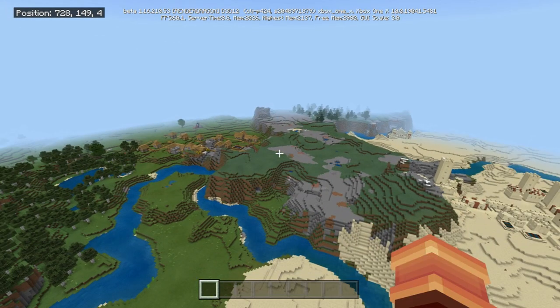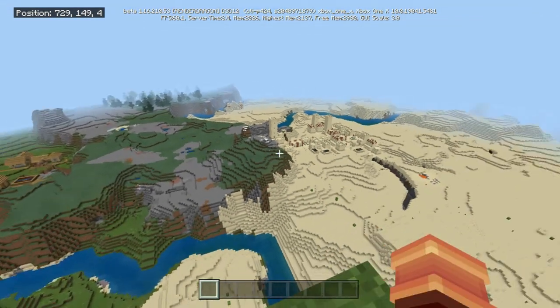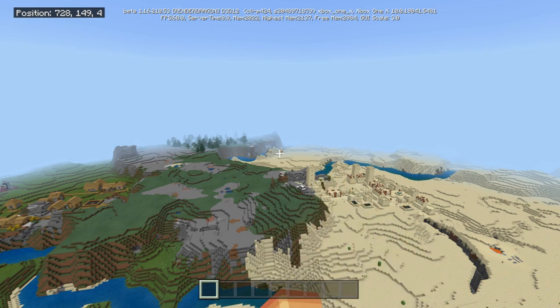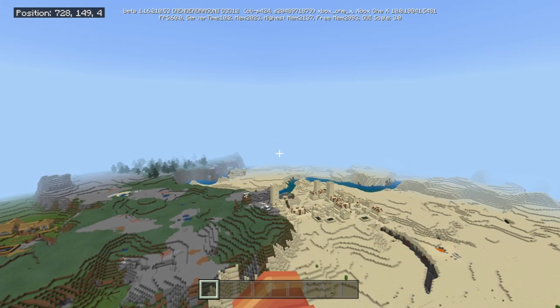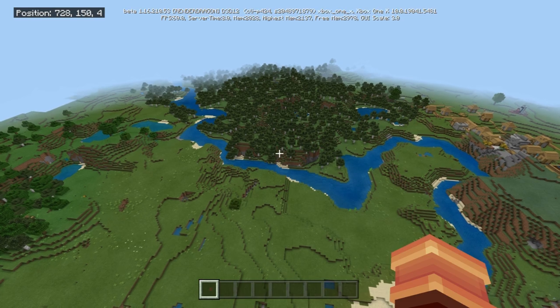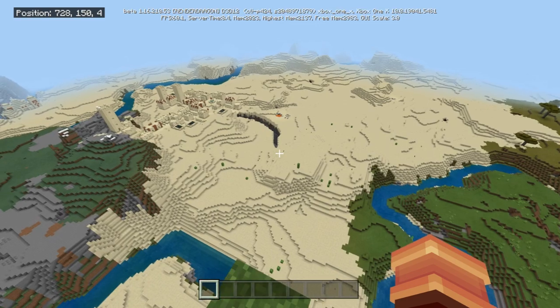Our fourth seed has a ton of stuff in it. Right there we've got a village on the plains, a ruined portal behind it, and there's actually a ravine which holds all the goodies. Right next to it we have a sand village with another ravine where you can find a lot of ore. There is also a desert temple out there.